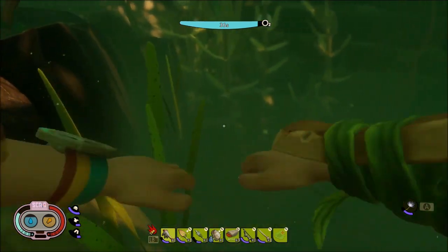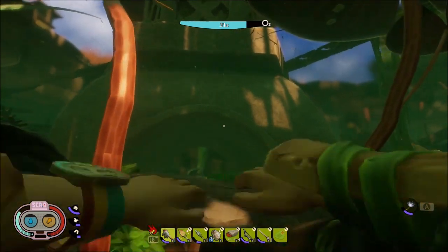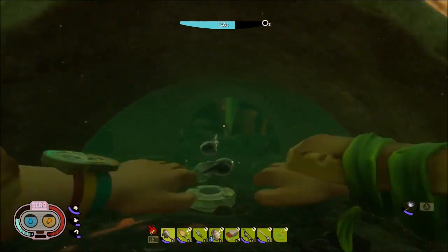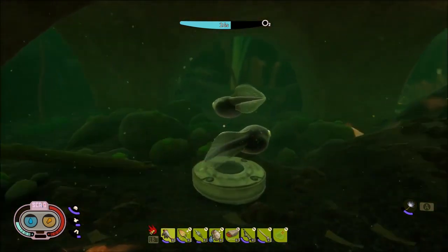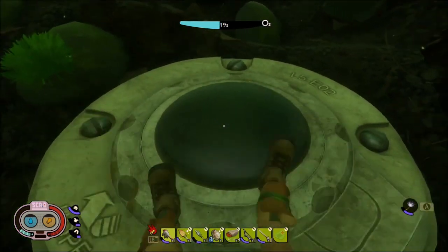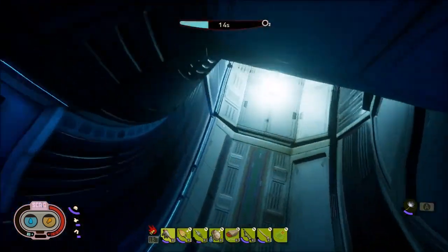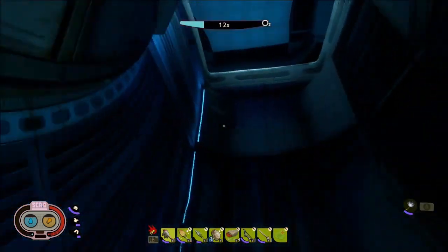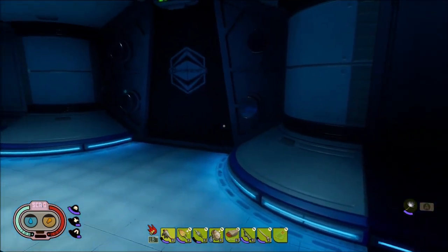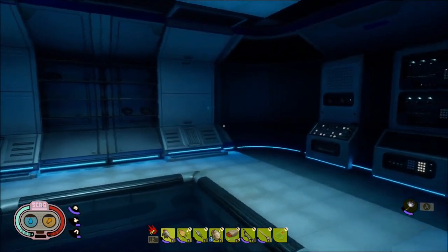Right now I'm kind of just at this point where I'm waiting for new building items. In the last update we did get the firefly and the bee that we could build, but that's about it. I really need new structural pieces — new types of walls, new decorative items. There are a lot of little things that go into building a detailed structure that I feel like I'm missing.